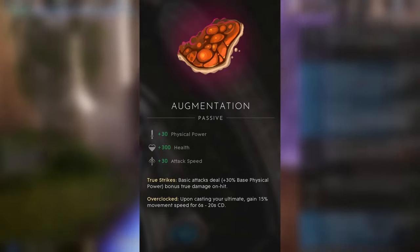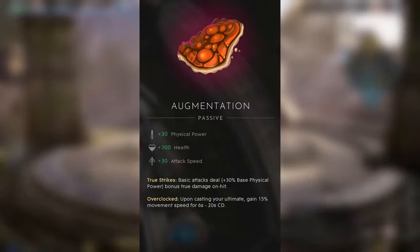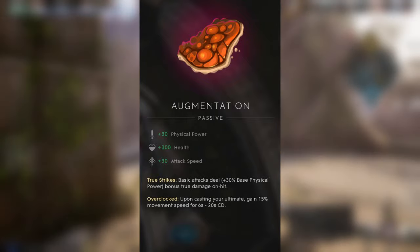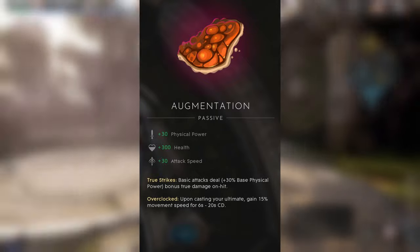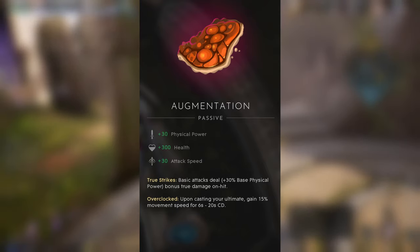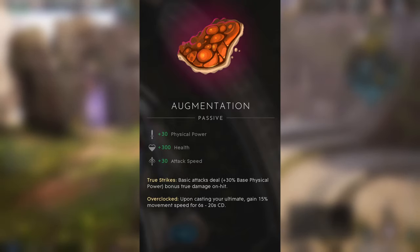Remember that situation when you run away from an enemy, and you hear them executing an ability or maybe an ultimate, and you say, 'Oh my god, I'm safe — they missed it.' Well, some ultimates actually amplify something for a certain duration. For example, the Augmentation: upon casting your ultimate, you gain 50% movement speed for 6 seconds. This allows some heroes to execute their ultimate, enjoy the buffs, and actually catch up to you while you try to run away.